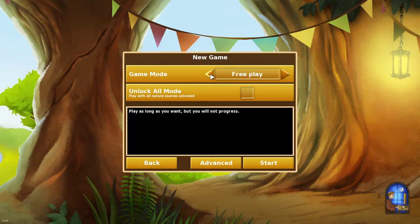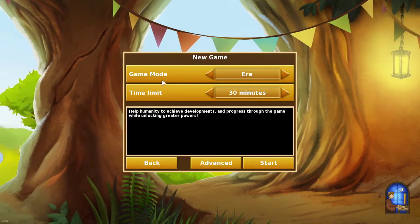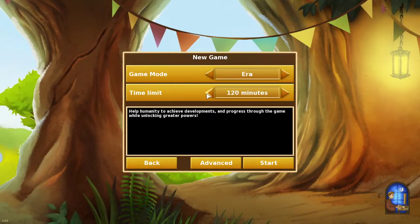There's also a free play mode where you can play with everything without having to unlock it, but that's not really what the game is. Ideally when you first start, you're going to start with the era game mode and just the 30-minute time limit. If you just started the game, 60 and 120 minutes won't even be unlocked — they won't be available for you to use.